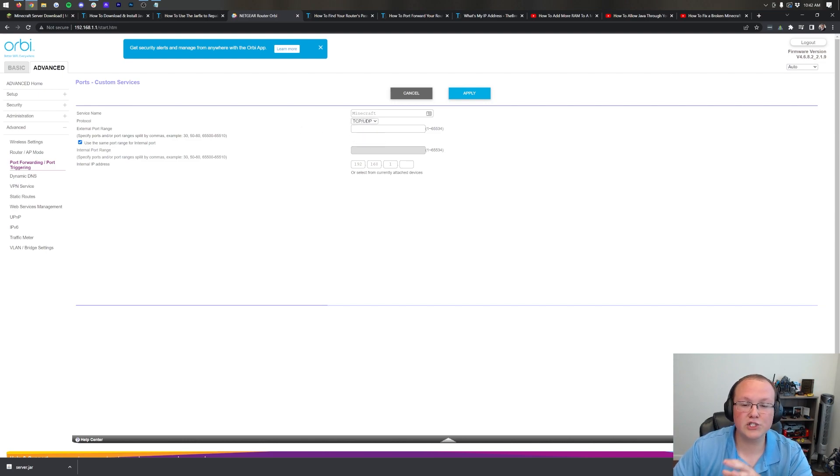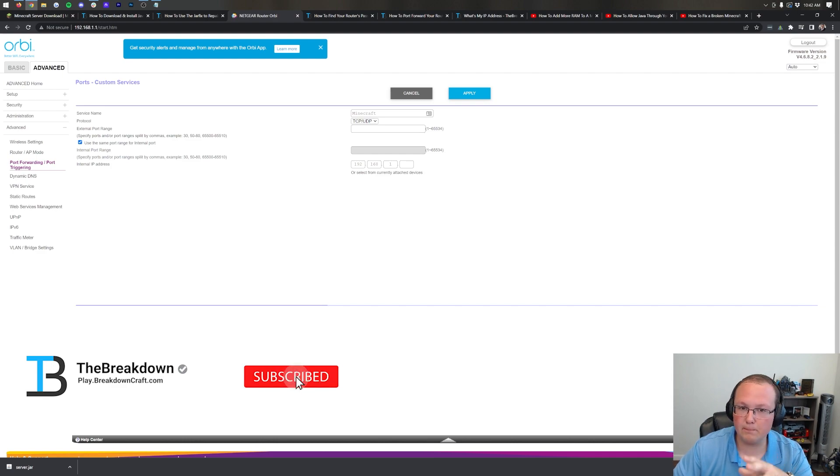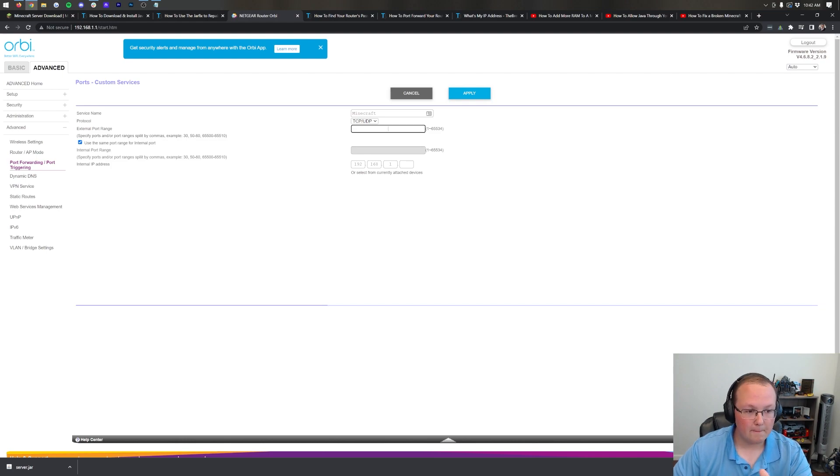For anything involving the word 'port,' the value is going to be 25565. External port: 25565. Internal port: 25565. No matter what it's called — port one, port two, first port, second port — it's always 25565, because that's the port Minecraft uses. Make sure those are entered in correctly.